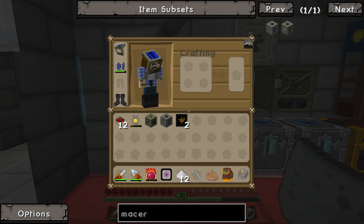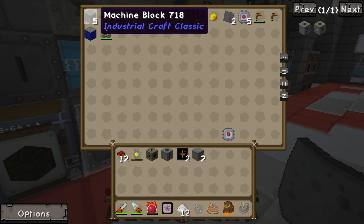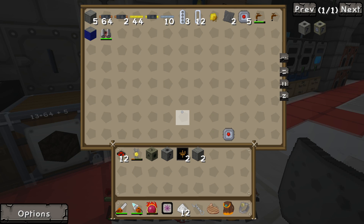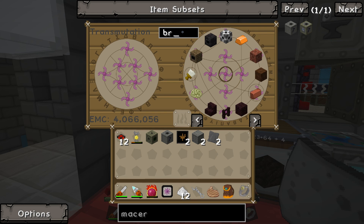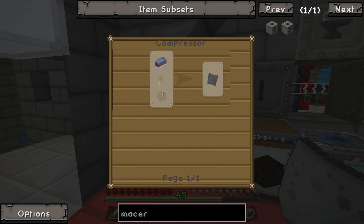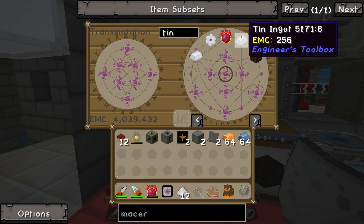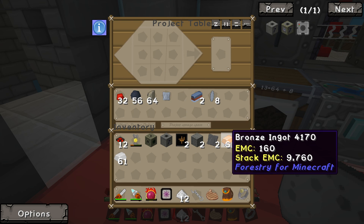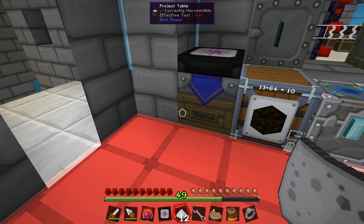The last thing we're gonna need is an advanced machine casing. We'll grab two because we have to have two of these anyway for our other machine. We're gonna need some advanced alloy - do I have any of that lying around? Oh, I've got some advanced alloy - just enough. But we're gonna need more anyway so we'll make some more. We need bronze, iron, and tin. We'll throw it all in here. Two of them? We can do better - boom, 40 of them. That's better, 42 of them. Excellent.